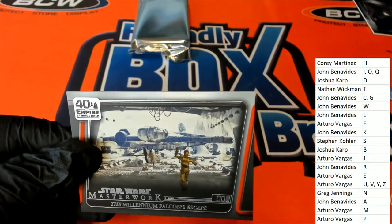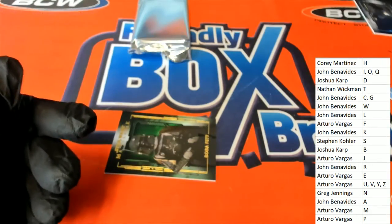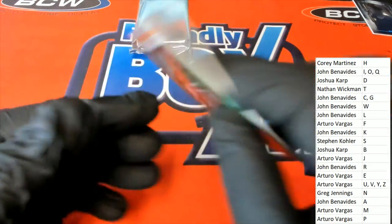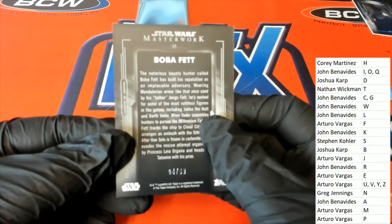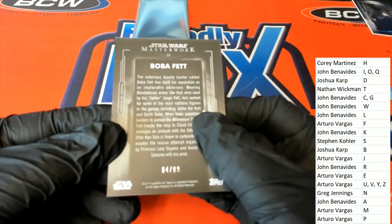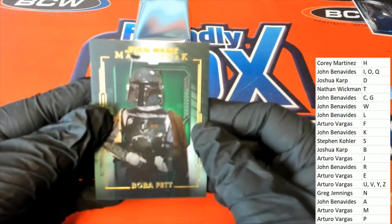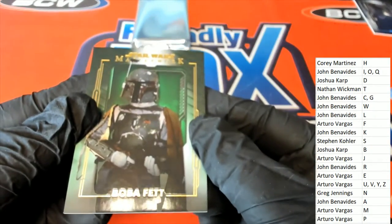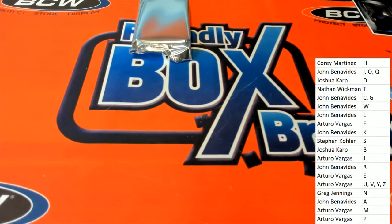The Millennium Falcon's Escape — we'll see, I'll figure out who's going to get this one in a minute. Here's a Boba Fett Green Parallel, 4 of 99. Nice Boba Fett — 4 of 99 for B owner. That one goes to Joshua Kay.